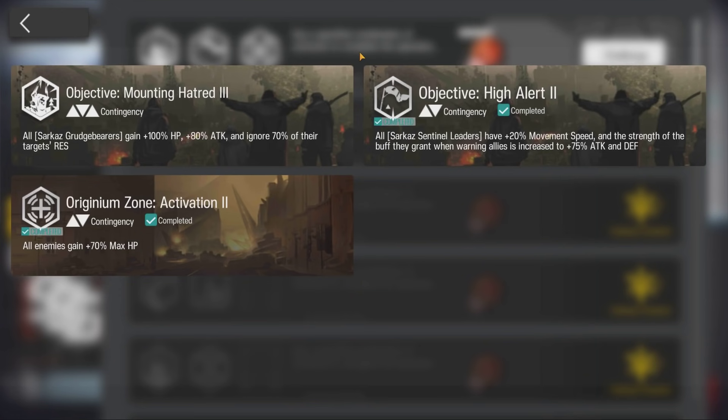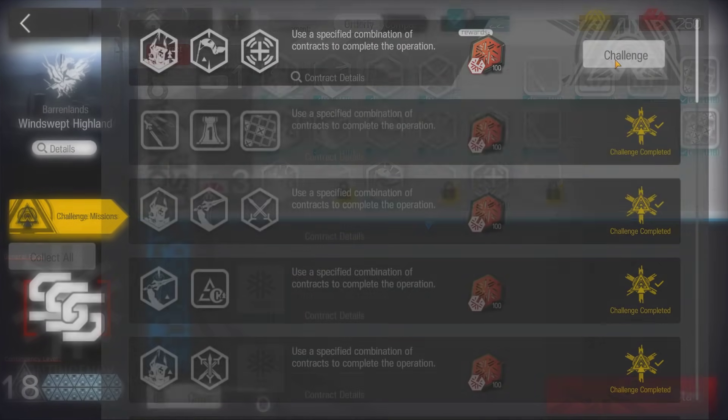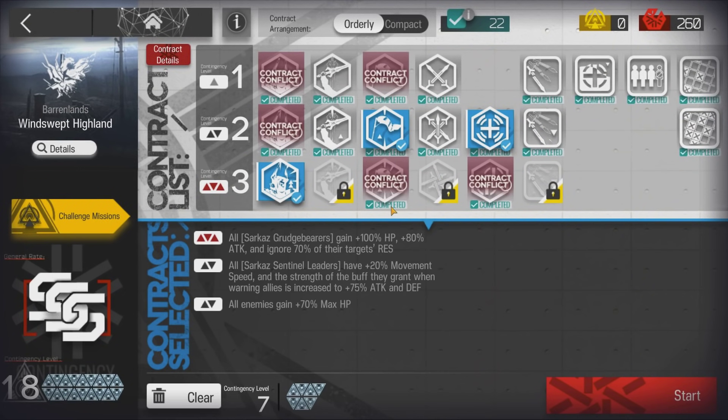Welcome to my video, this is Echo Jin, presenting the Low Stars All-Star Series with Surtur. The mission for today is CC3, Windswept Highland, Challenge 6.